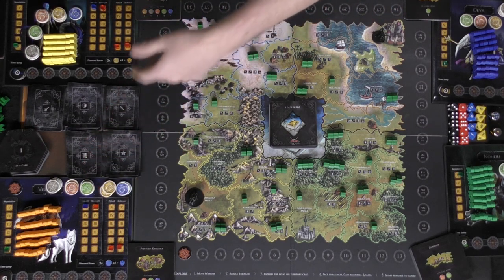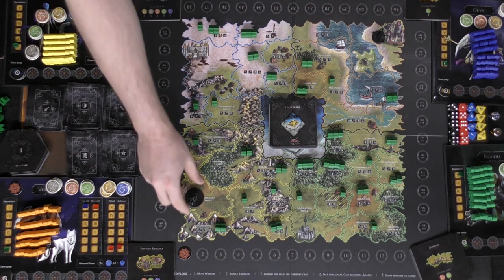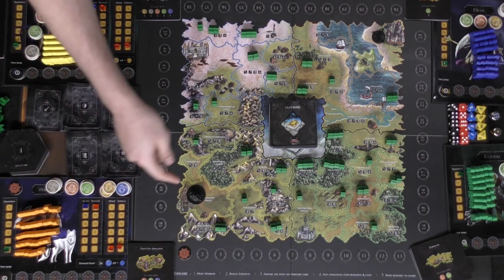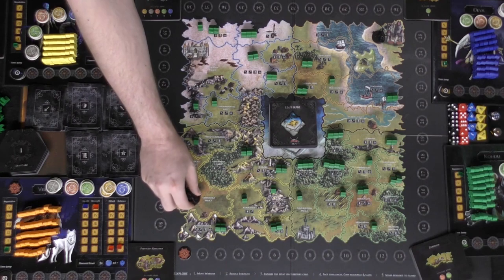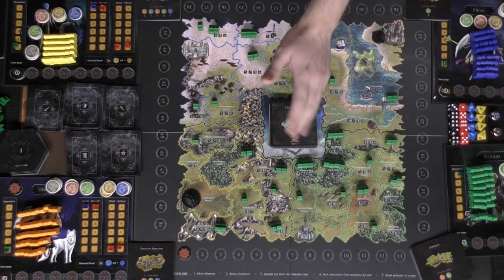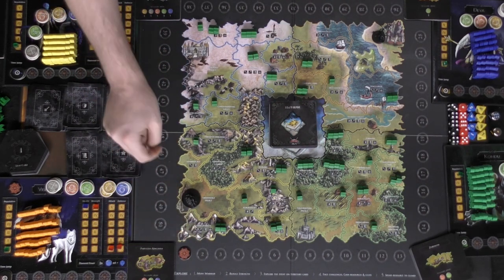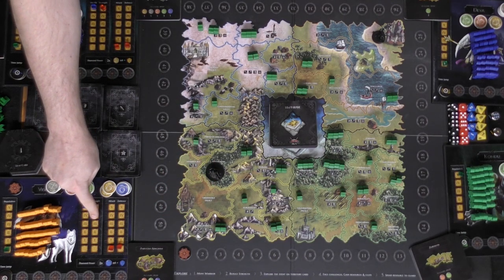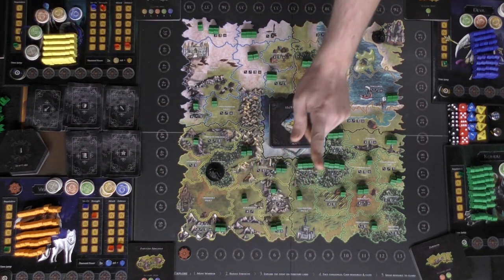Choose a player to go first. That player will have their warrior — let's say this one. How it works is you move your warrior from one space to another and expend a strength, reducing it by one. That's important because once your strength hits zero it will end your turn.